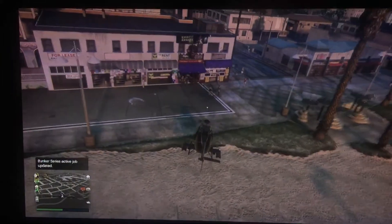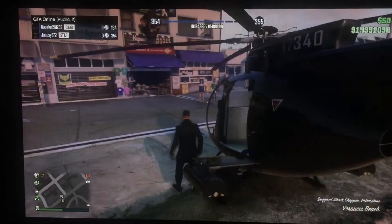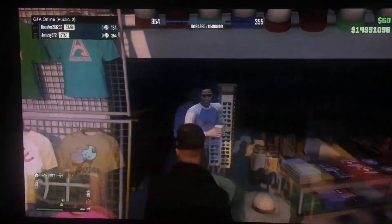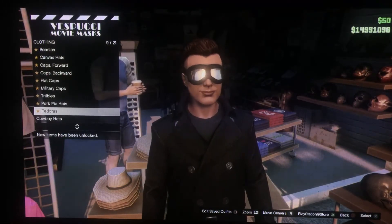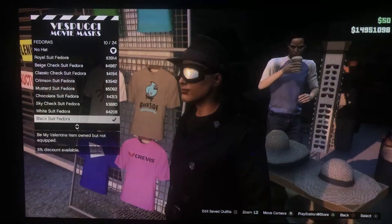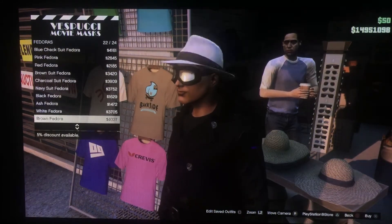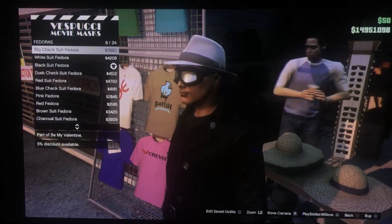Once you get here you need two things. First, go to hats and scroll down to the fedoras. The best one to get is the black suit hat, or any black one — you could probably find a different hat or a different mask, something you guys prefer.